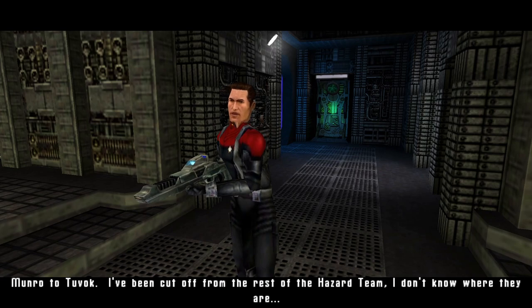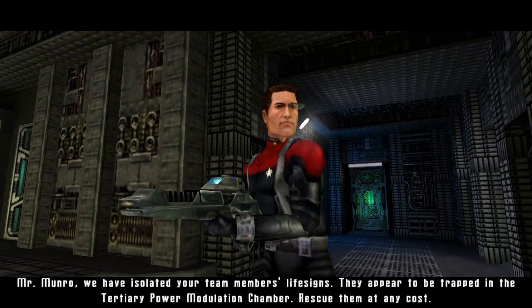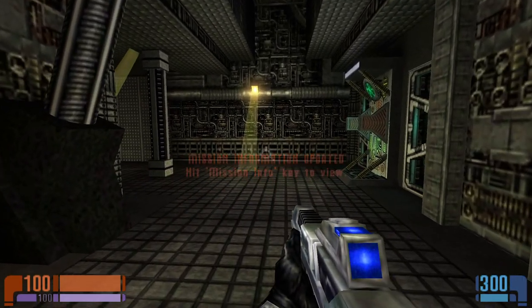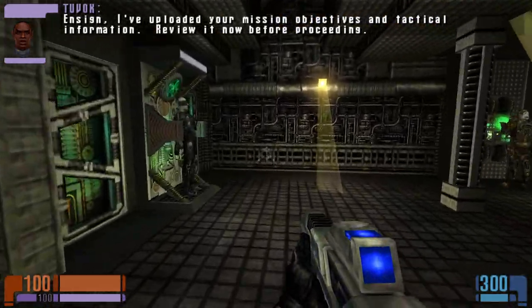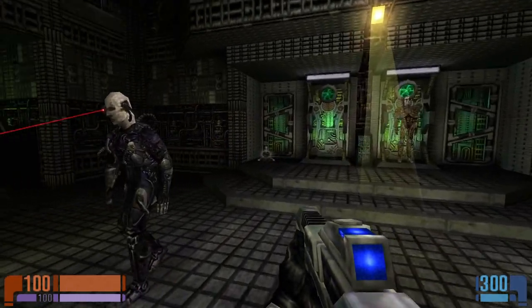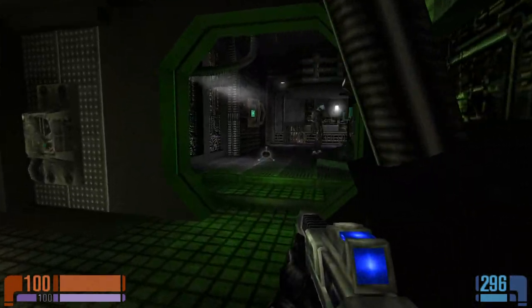Monroe to Tuvok: I've been cut off from the rest of the Hazard Team, I don't know where they are. Tuvok responds that they've isolated the team members' life signs - they appear to be trapped in the tertiary power modulation chamber. Rescue them at any cost. Acknowledged. Monroe is on the ball - rescue your teammates. The Borg will ignore us, we're no threat. Okay, we're probably going to be a threat now. Thank god that shut them all down - let's move on through.